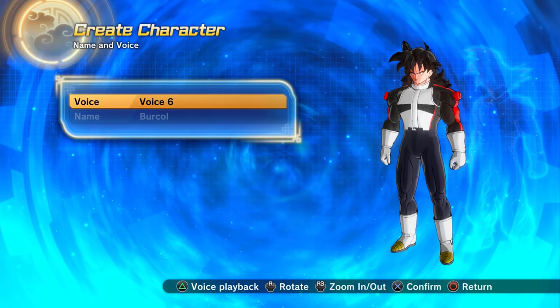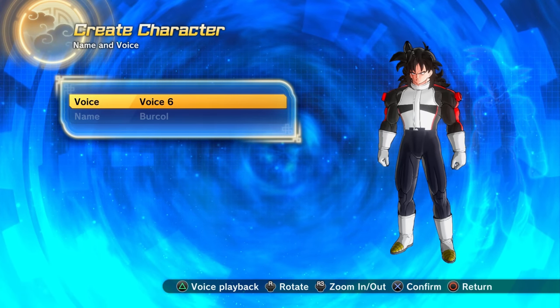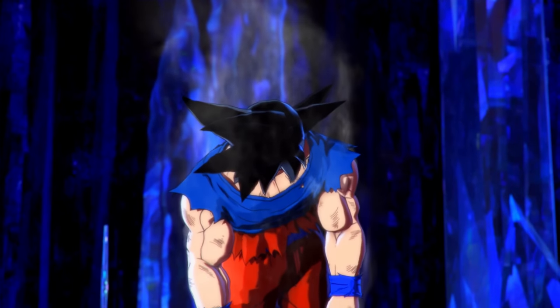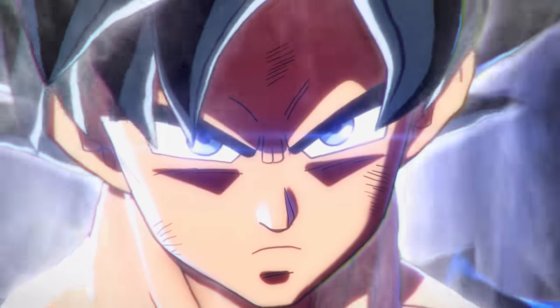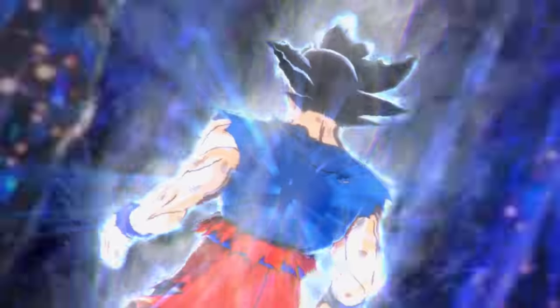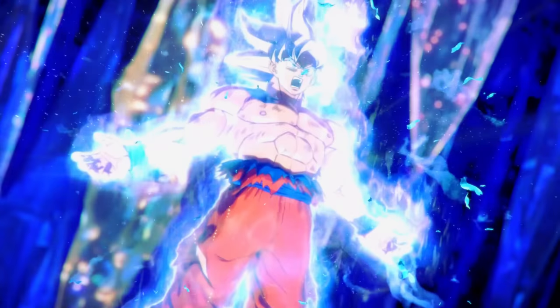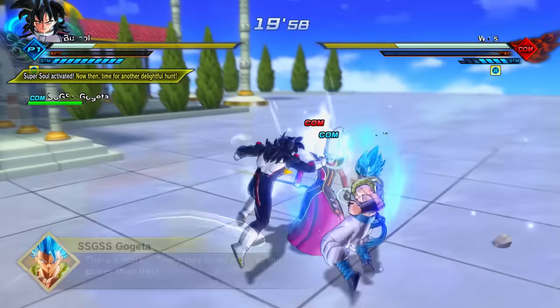For some reason, you can't change the name of your custom character when you use the Dragon Balls to summon Shenron, even though you can change pretty much everything else. Ultra Instinct Sign Goku was also added several years before he was a playable character — first appearing as part of a cutscene in the Talkopedia mode.